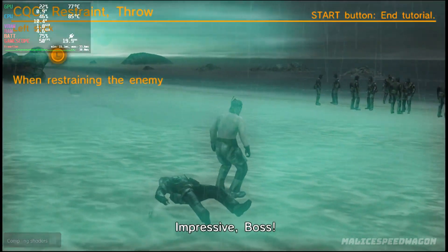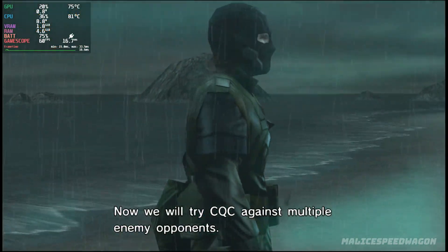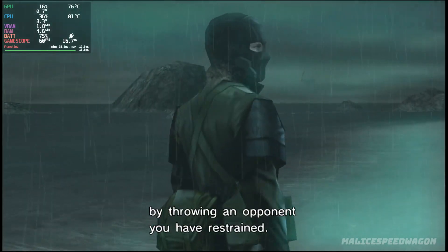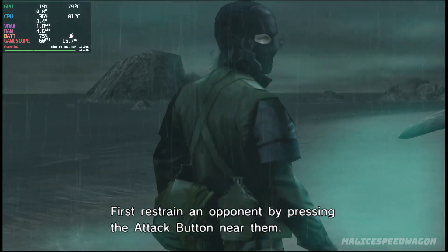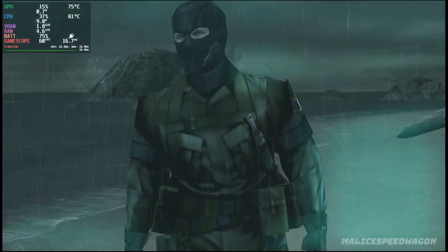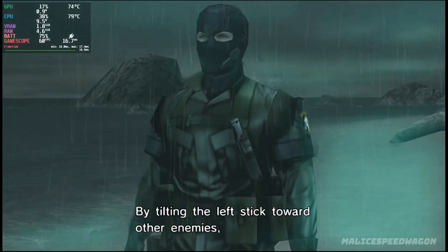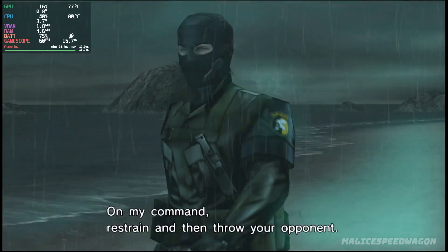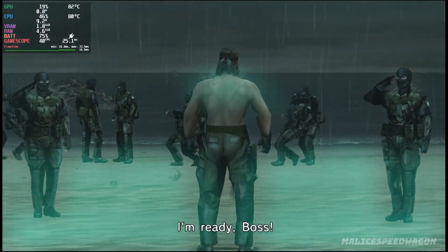Impressive, boss. Now we will try CQC against multiple enemy opponents. You can also take out a group of enemies by throwing an opponent you have restrained. First restrain an opponent by pressing the attack button near them, then tilt the left stick to throw them. By tilting the left stick toward other enemies, you can send your captive flying straight into them. On my command, restrain and then throw your opponent. Go. I'm ready, boss.